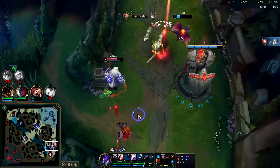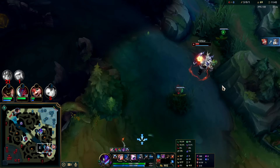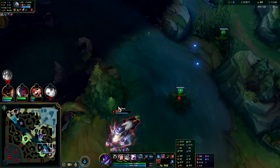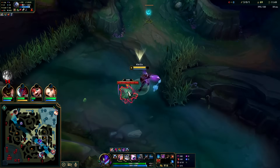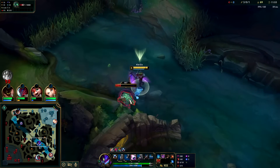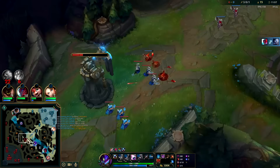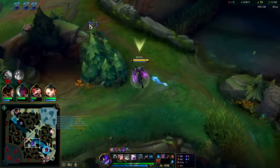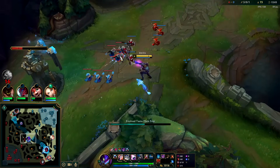We got to go — bot action going on down here. I'm a full item, got Yone moving. He's actually moving pretty quick. They're gonna all run away from where he's at. I could just stay for that mid wave — in fact that's exactly what I'm gonna do. I'm already here, this forces their mid laner back.